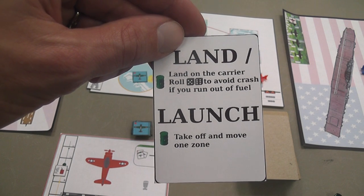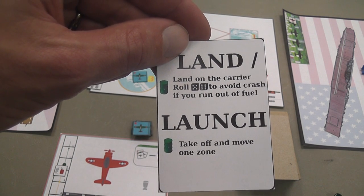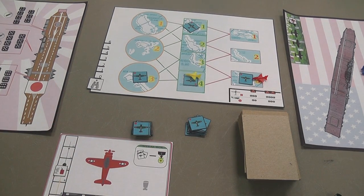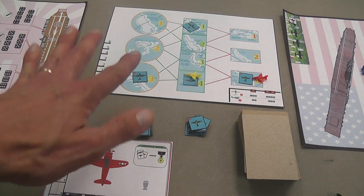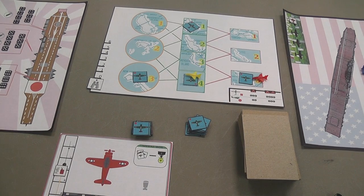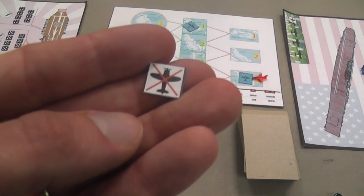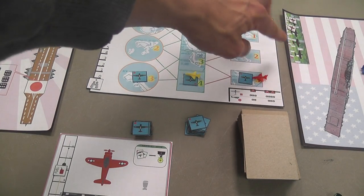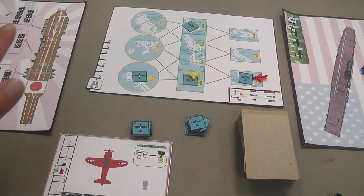If you have no fuel and you need to land, you can roll the dice, but you need a 5 or 6 to avoid crashing. If you are out of fuel and crash in the middle of the ocean, you get a new airplane and can continue playing, but you have to add one symbol to this track. When there are four such symbols, you lose the game — that's another way players can lose.